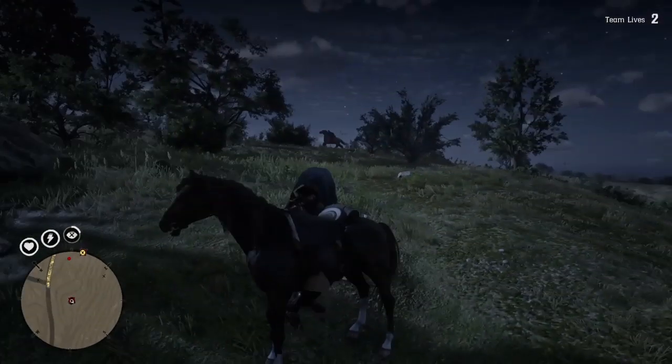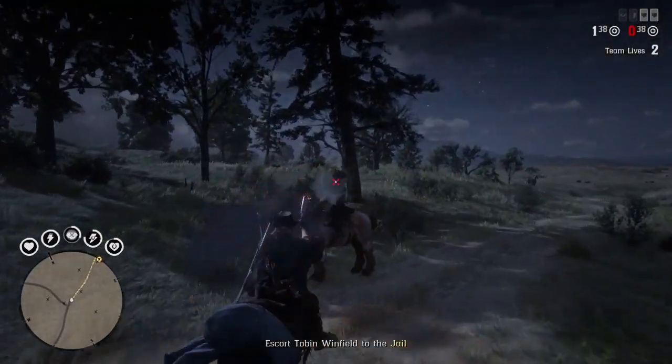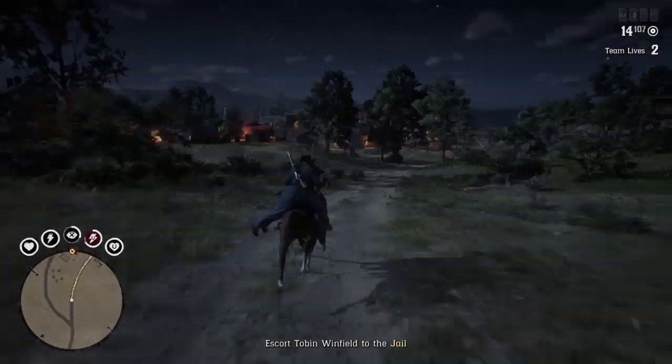After you've got him tied up on the back of your horse — or maybe dead on the back of your horse — take him back into Blackwater, fighting off the NPCs as you go. Take him to the yellow marker and there you go, that is your bounty for this week.